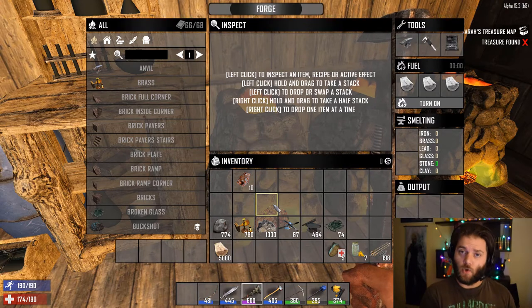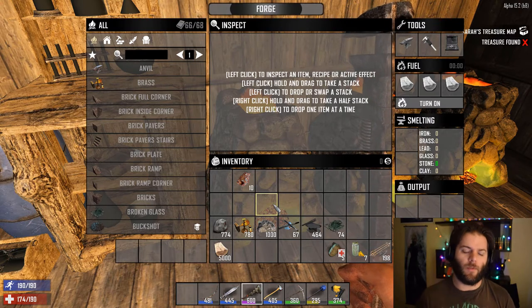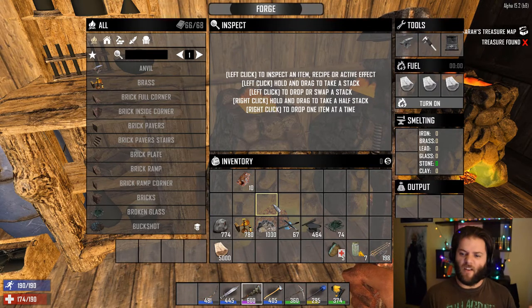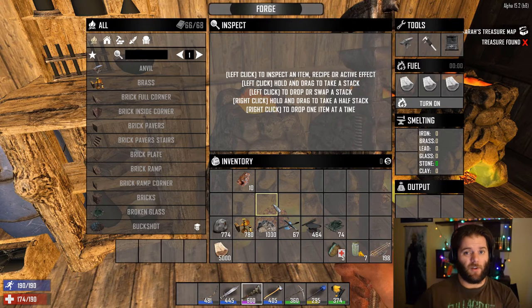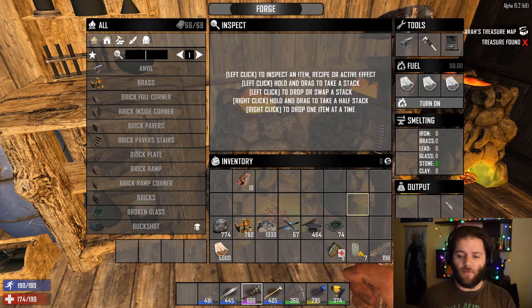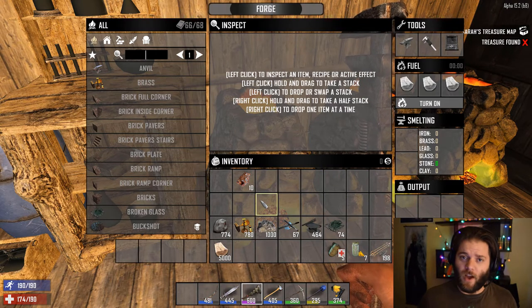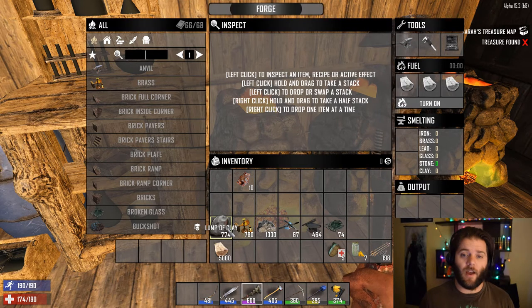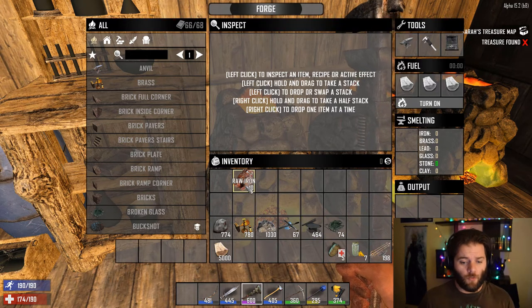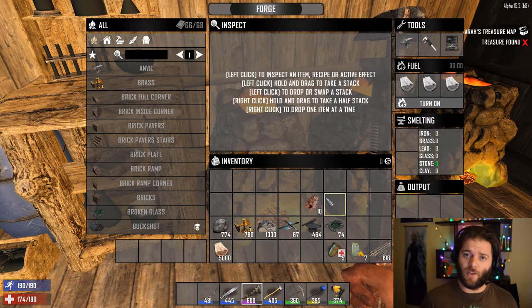A forge will allow you to smelt scrap materials into more valuable resources that you can use to build better things as you push forward — things like forged iron and steel to make better tools and weapons, and basically upgrade everything you've got from stone to forged steel. When you first get a forge, you'll find it's empty, completely void of any materials. The things that can go inside a forge to be smelted are clay, brass, stone, lead, iron, and glass. You can also use raw iron, which you can get through breaking down boulders. That will break down into iron which you can then use for other things.